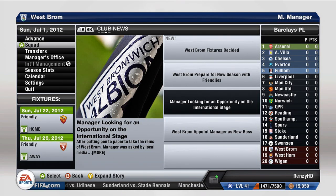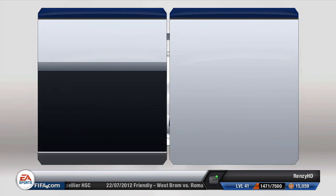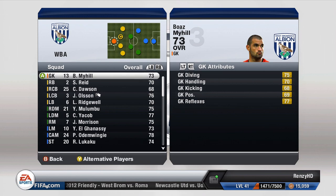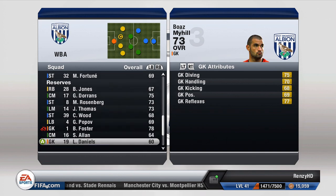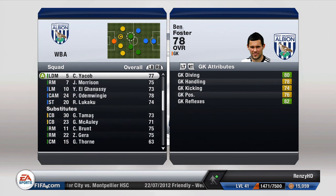Hello guys, today we have another episode of who to buy and who to sell. In this episode we have West Brom, and I would say this is probably one of the best episodes for a team that doesn't have a lot of money to spend. We have Myhill in goal just because Ben Foster is injured - we'll check how long he's injured for in a minute.